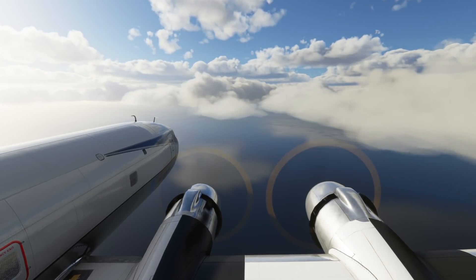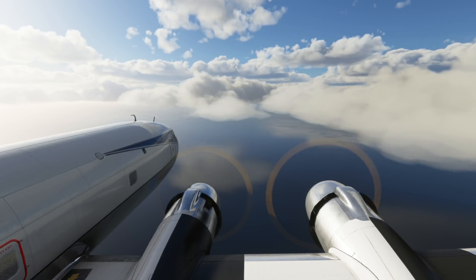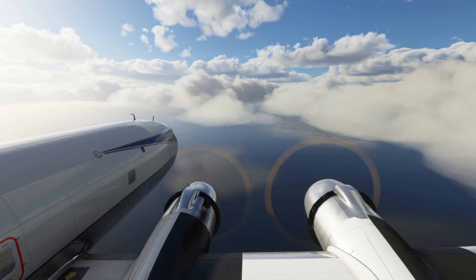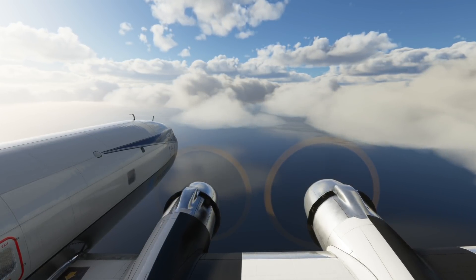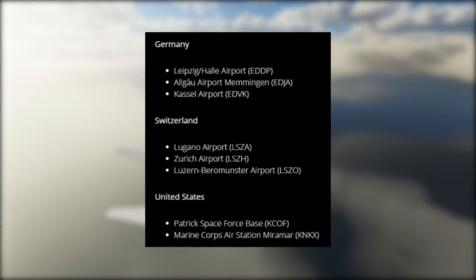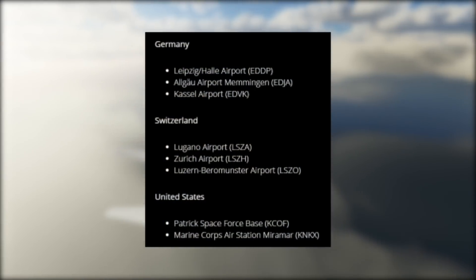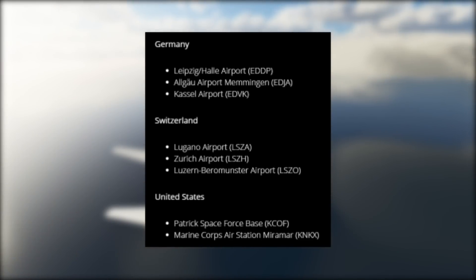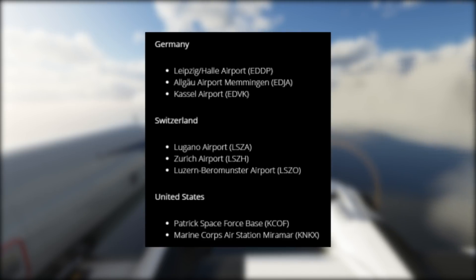There will be eight new high-detailed airports. Two of these include military sites, which should be well suited to the addition of the F/A-18. These include Patrick Space Force Base and the Marine Corps Air Station Miramar, both in the USA. There will also be three new airports in Germany and three further new airports in Switzerland.